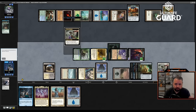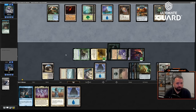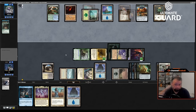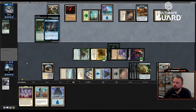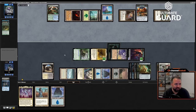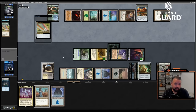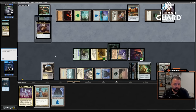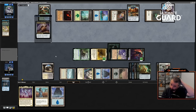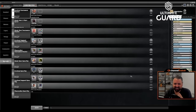Chromatic Star is fine. Rafine is awesome this draft. Three, six, ten, eleven, up to fifteen damage, maybe seventeen, eighteen actually with making a 2-2. Boom — that'll do it. Nice little 2-0 start. Let's see about round three.